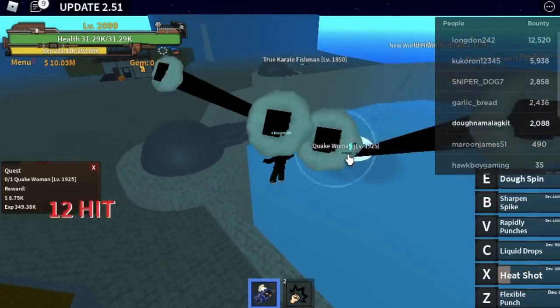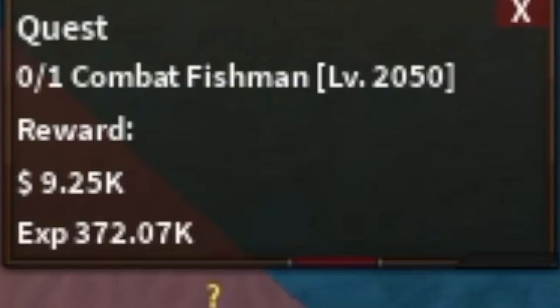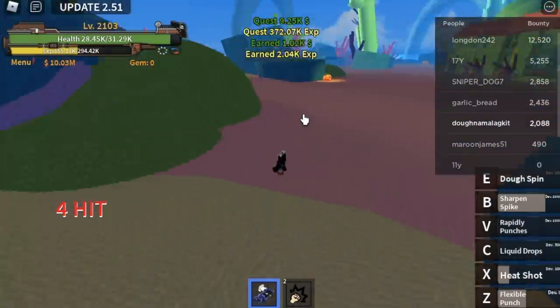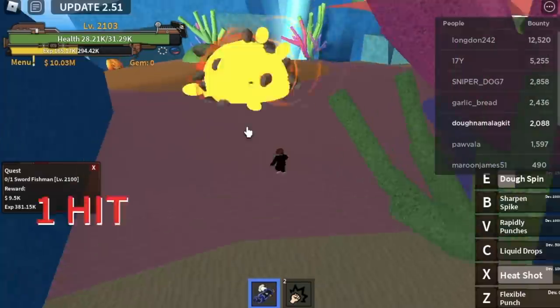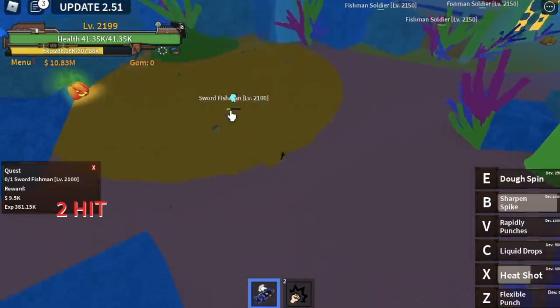All the enemies here are easy to defeat, but you really need to be patient. When you reach level 2100, go to Fishland and start defeating the Combat Fishman. The level requirement is 2050, but we wait until 2100 because after that mob you can also defeat the Sword Fishman simultaneously. Defeating two mobs is better — faster and more efficient. The goal here is to reach level 2200.